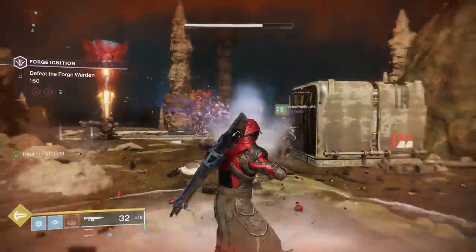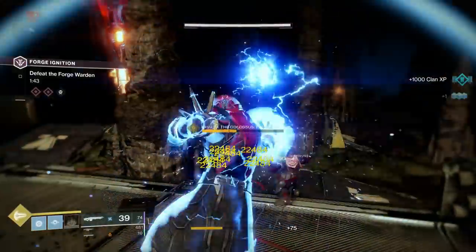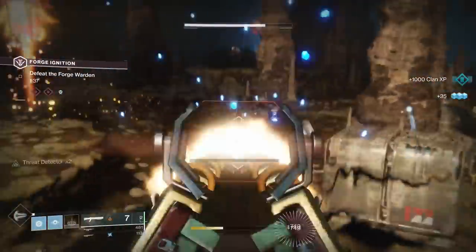With the Tatara Gaze snipe rifle or the bow, you see different sets of symbols when you look down sights in Izanami Forge. So perhaps there's a whole new set of codes to input, new emblems to unlock, crests to get, and another secret message to decipher there.